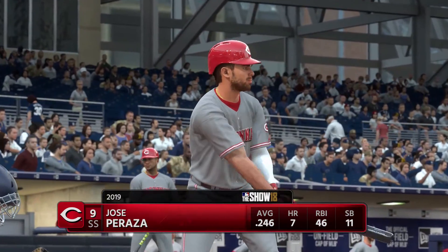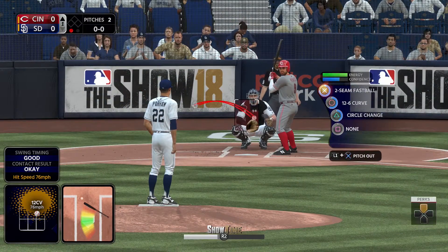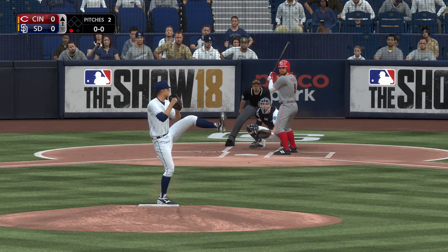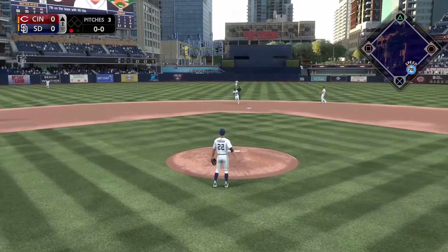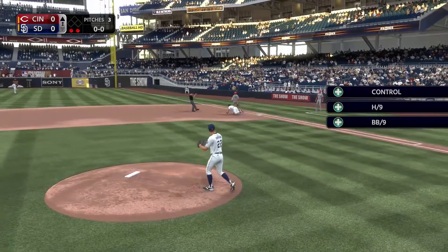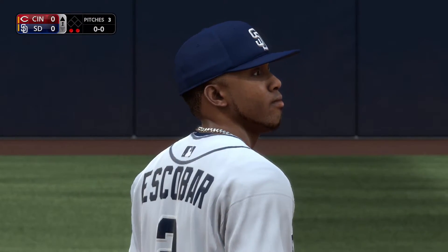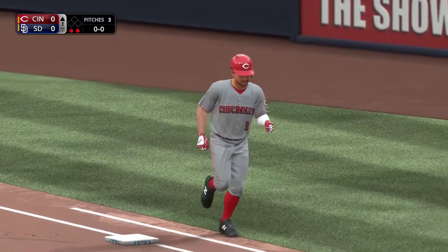Jose Peraza steps in. First offering on its way — grounded back up the middle. There is Escobar. An error saver there at first if he kept his foot in the bag. He did — what a play for the second out. That's quite a play there by Steve Fisher, our first baseman.